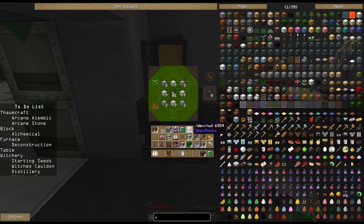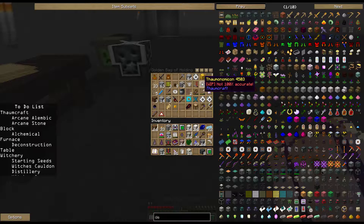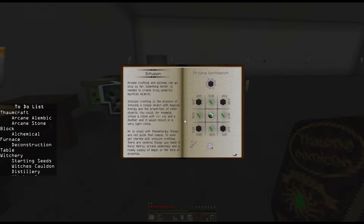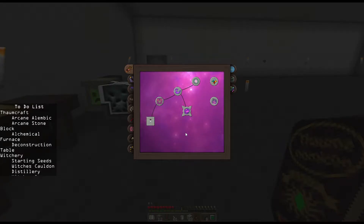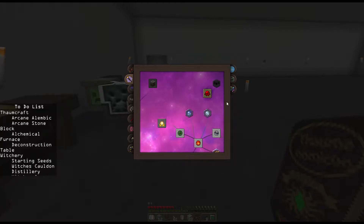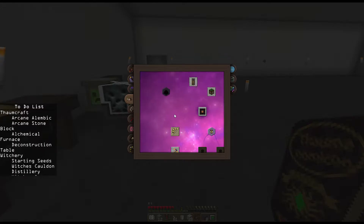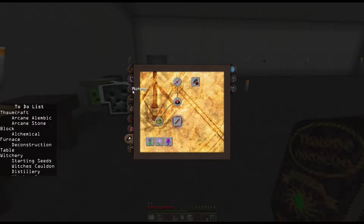I pop my wand in the table and it's now draining the essence it needs from the wand to craft the arcane blocks. I don't want to drain too much, so I won't make all of these right off. I want to get the other recipes done first. One of the things I want to make right away is the deconstruction table. By the way, I've done a lot of research in my Thaumonomicon since you last saw me - almost everything in the basic information tab has been researched, most of my Thaumaturgy tab too.